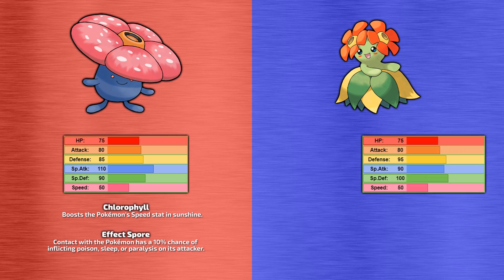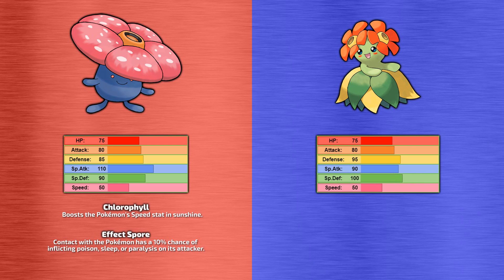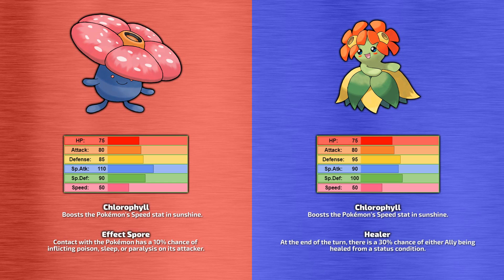As for Belossum, it loses a little bit of special attack compared to Vileplume in exchange for being slightly bulkier, with higher defense and special defense. This gives Belossum a little more staying power, but it doesn't hit quite as hard. Belossum's primary ability is Chlorophyll, and I have the same opinion for Belossum as I do for Vileplume. Its hidden ability is Healer, which has a 30% chance at the end of each turn to remove an ally's status condition. It's useful and definitely Belossum's better ability, but it's still safer to build your strategy around something more certain.